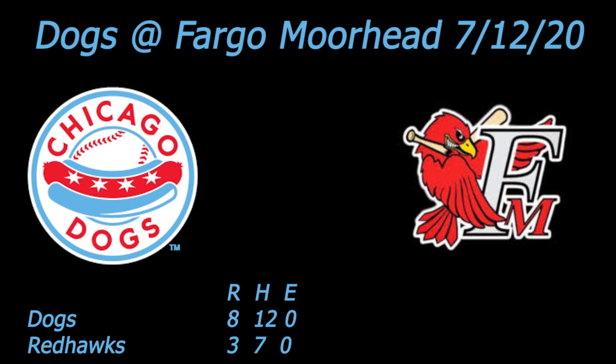Payoff pitch — Dormany to Pina. Grounded up the middle, nice play by Arroyo, throws it across his body, Hobson's there for the out. Beautiful play by Edwin Arroyo, ranging far to his left to make that catch behind second base and throw out Pina. We are done with one. We are tied at one, and here in Fargo, you're listening to Chicago Dogs Baseball and the Dogs Radio Network, powered by Impact Network.